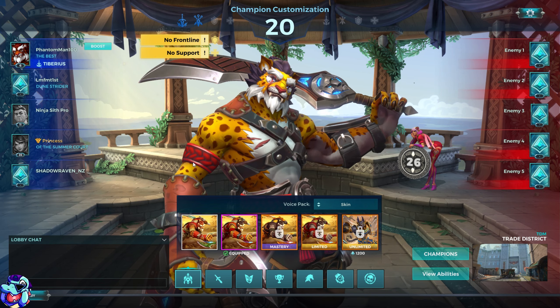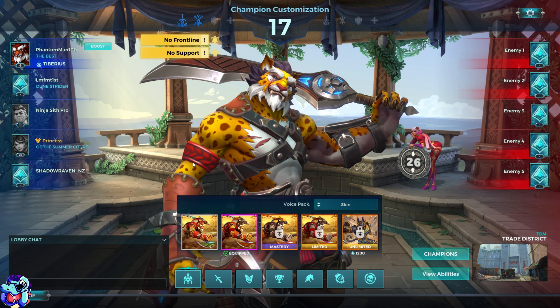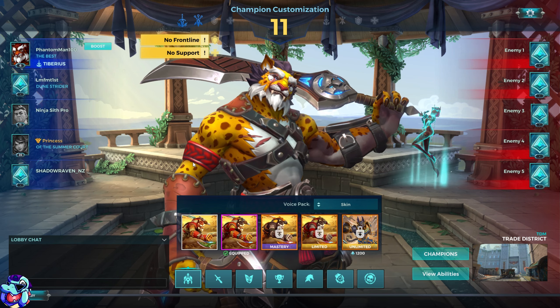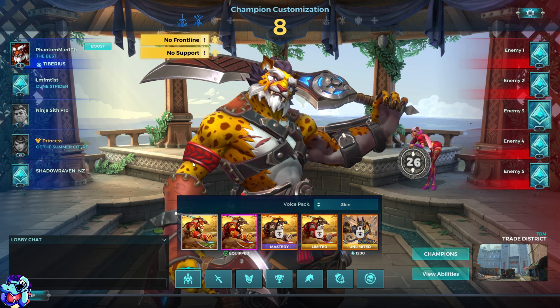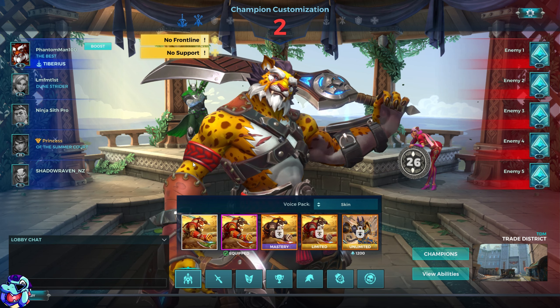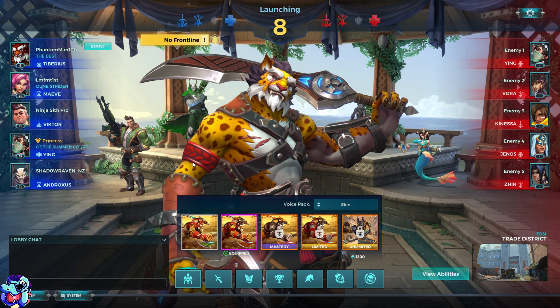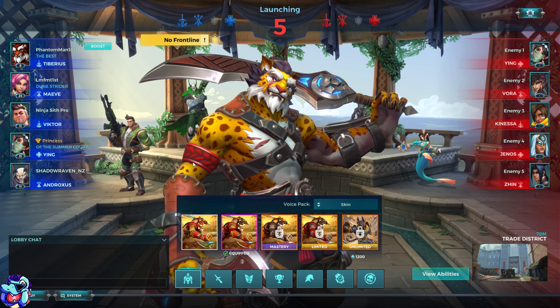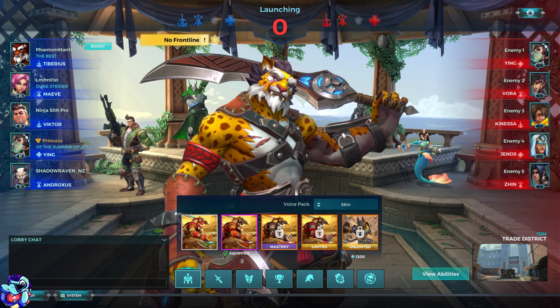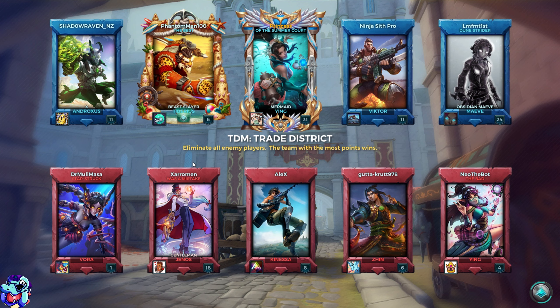15 seconds left on the clock. Looks like we might be getting an IO — there are so many characters I play that I want to do videos on, so this series every week is really exciting. We've got an Androxus, a Sky, a Victor, and a Maeve. The enemy team has a Ying, a Vora, a Knessa, a Genos, and a Jhin. We'll be back when we're done loading.